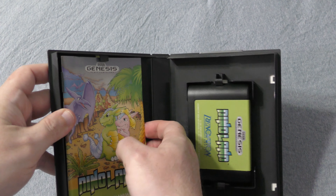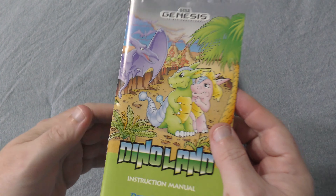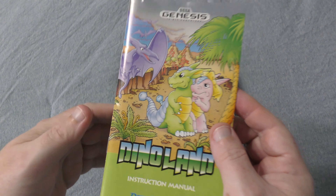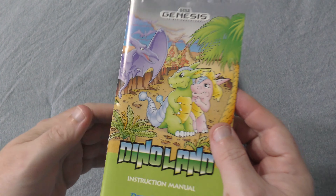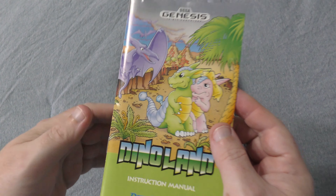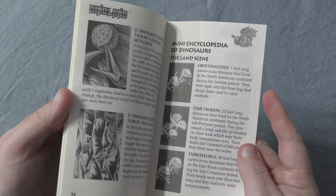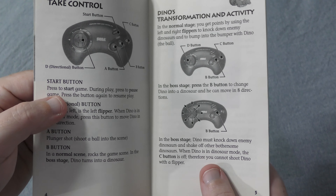Opening up the case, and the manual is so close to pristine, just like the outside. It's a solid manual, but you can tell that with the simplicity of the game they were struggling to fill space — so you get some random art in the middle, discussions of theories about what happened to the dinosaurs, and details about the dinosaurs featured in each of the three levels. This game is probably more educational than the Berenstain Bears game last week — at least the manual, anyway. The only problem is, if you look closely at the controls section, they left out the part about what the C button does.